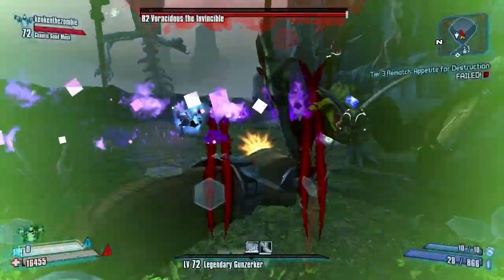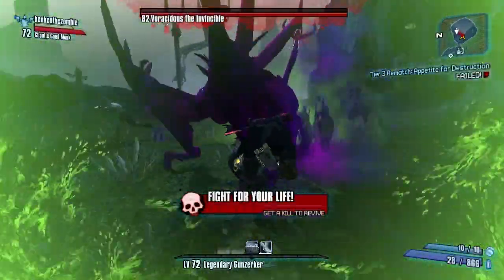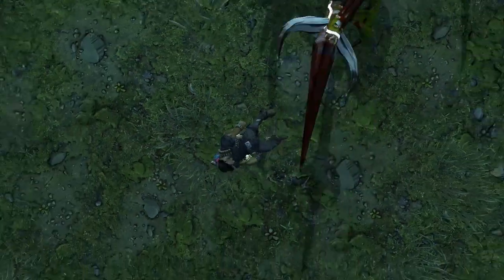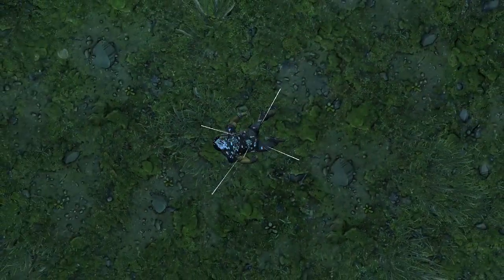As you know, this guy can be a total dick and kill you all the time, and it's pretty annoying. So if you're playing with a friend, you never want to be left out of the raid boss fight — you just want to get right back into that action. So I'm going to show you how to glitch back in, and it's not too hard.